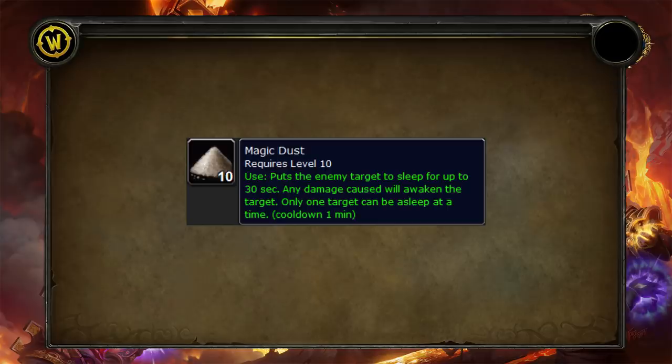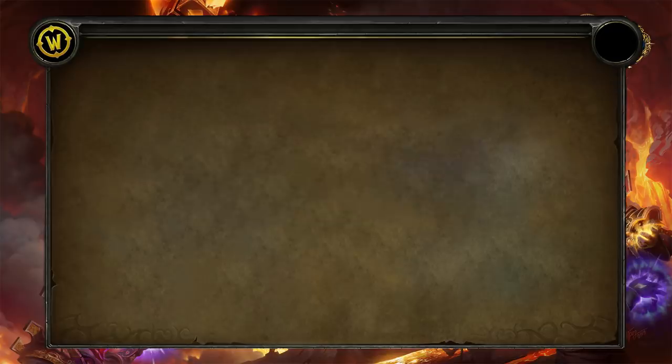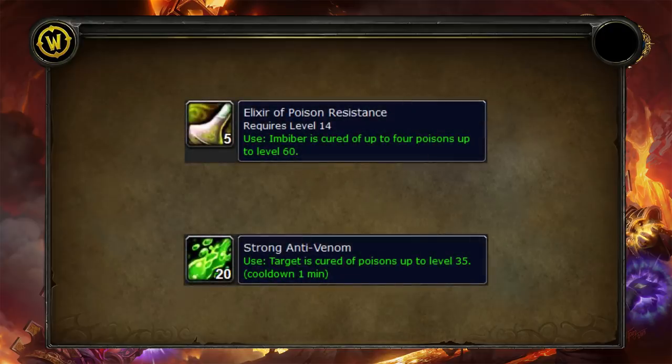The last combat items are elixir of poison resistance and strong anti-venom, both off the main potion cooldown. The strong anti-venom has its own roughly one-minute cooldown but it's targetable, meaning you can use it on teammates. It costs one large venom sac for three anti-venoms. The elixir costs one large venom sac per elixir, is more expensive, and only works on yourself, but has no cooldown at all. If you're getting viper stings back to back, you can pop several in a row to preserve your mana long enough for the hunter to give up or die.